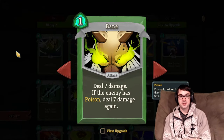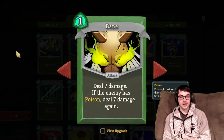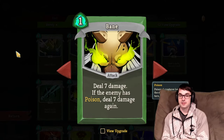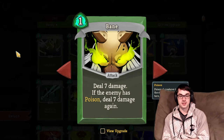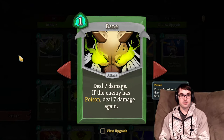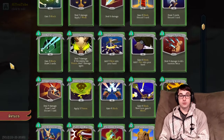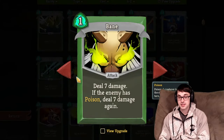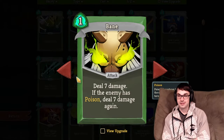Bane is an interesting one. This card does 14 damage for one energy, but only if the enemy is poisoned — which is a pretty hard condition to meet. When you're first being offered this card, it's relatively unlikely that you've got poison already. I do like Bane quite a lot if you already have a Deadly Poison or a Poison Stab, or even a poison potion that can enable Bane to work really well in the one fight you need it.